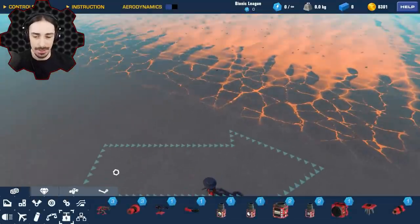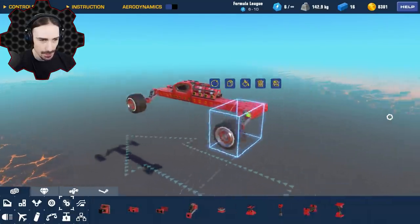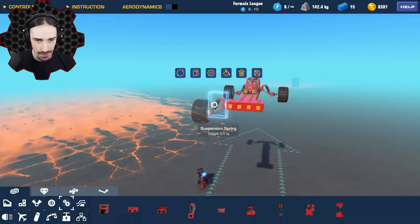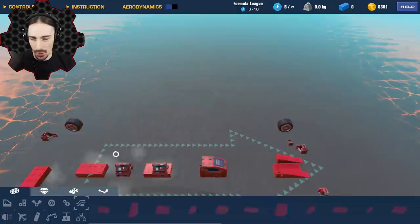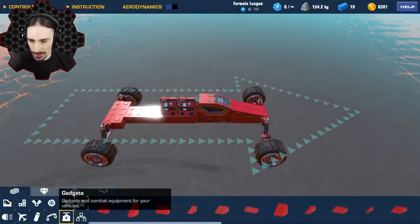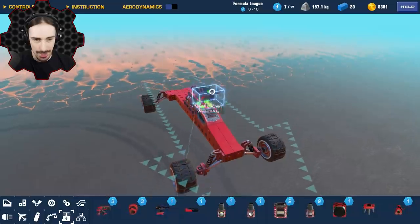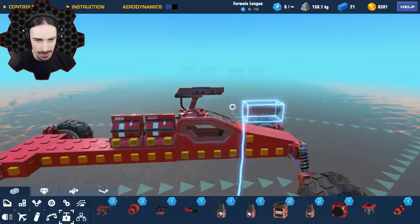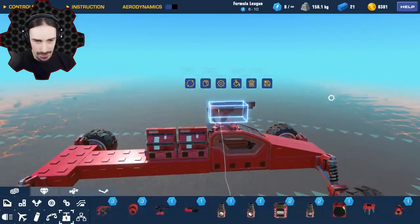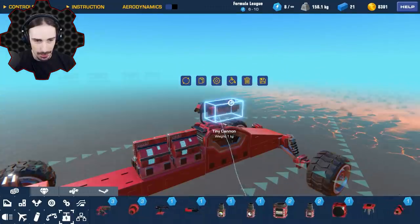Let's build ourselves a nice test vehicle for slapping things on and testing them. There we go — super basic test vehicle, it drives, it functions. So for small cannons we go into gadgets. This is the tiny cannon — the new cannon we have here. To compare and contrast: this is what the small cannon looks like, and this is what the tiny cannon looks like. You can see it's much much smaller — it's a two by one by one area.